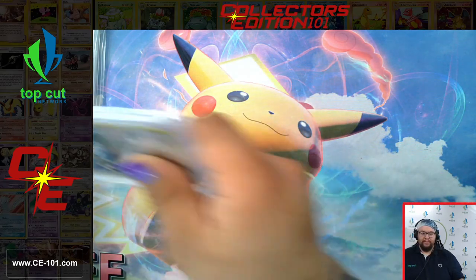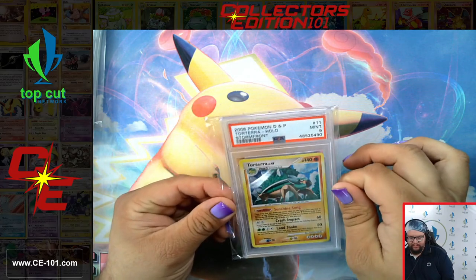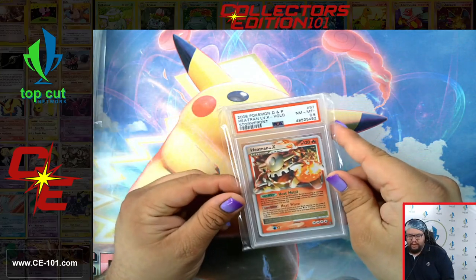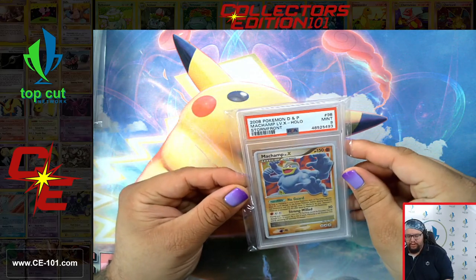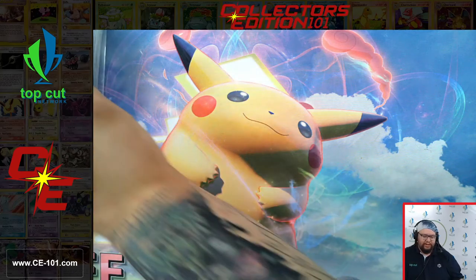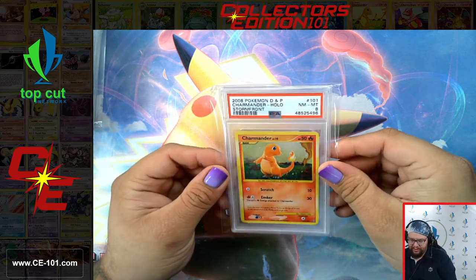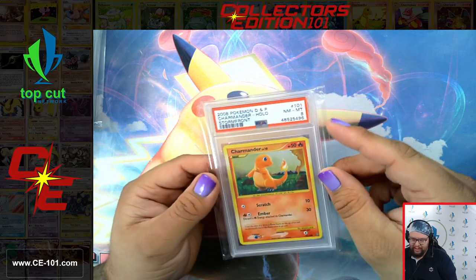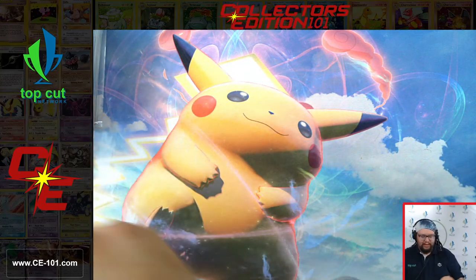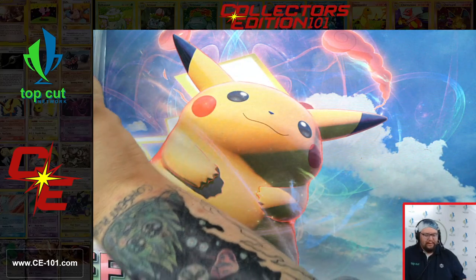Moving back to some more Level X's — Dusknoir, Heatran, Machamp, Raichu. I believe Raichu was heavily played if my memory serves me correctly. Regigigas. Now to some secret rares — Charmander. They did a lot more detailed orientation of the base set style artworks. Charmeleon, and then Charizard loaded himself in at an 8.5 — super gorgeous looking card.